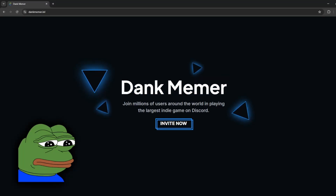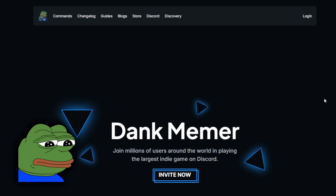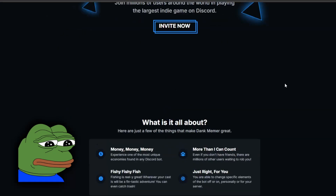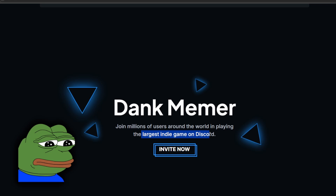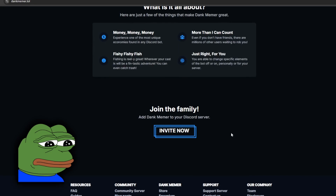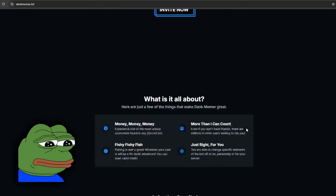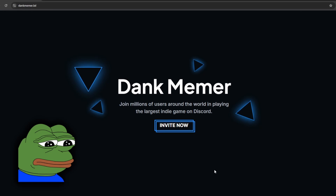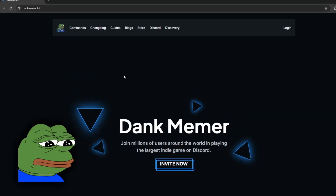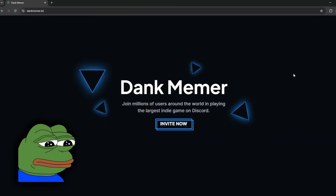The next bot is the legendary Dank Memer bot — a classic Discord bot that feels like it's been around since the dawn of time. It's basically always been the best fun bot on Discord and it's never really lost that rank. It literally says it's the largest indie game on Discord, which is definitely a true statement. You can rob people, work, make money — it's almost like having GTA but in bot form. I highly recommend it and have a tutorial linked in the description.